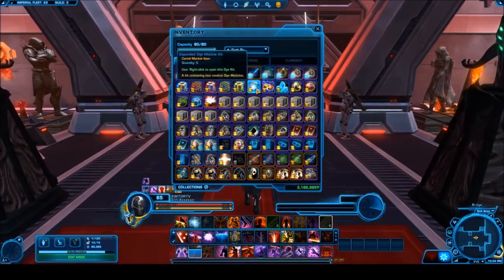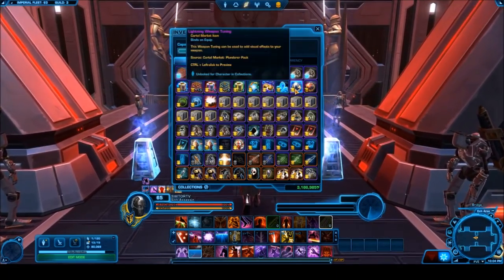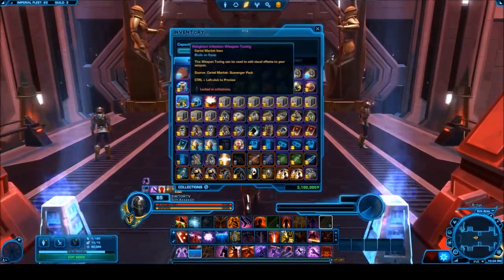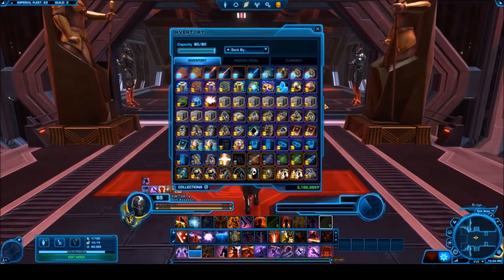We have some unique cartel packs with the dye module kits and the Grand Explorer packs. We have a Revan holo statue, some weapon tunings, this decoration bundle, and then a whole bunch of gold armor sets that will be given away.